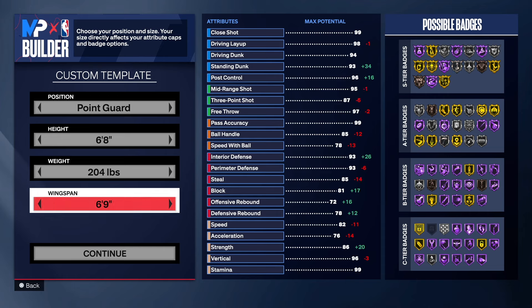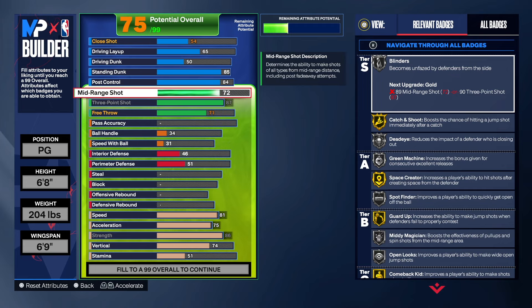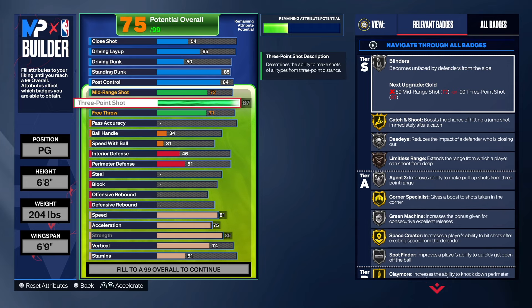We can get an 88 three-point if we wanted — that's the lowest you can go — but we're leaving it at 87. That gives us some pretty good badges for three-point shooting. You can make mid-range shots with a 72, but your chances are higher shooting a three. The reason I went to 87 is because people want T-Mac base, so I made sure you can get it, even though there are other bases on the game that work too.